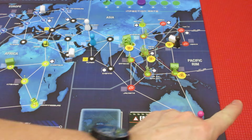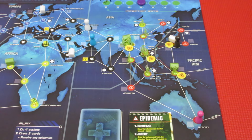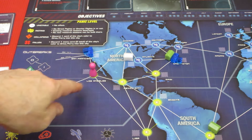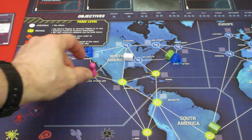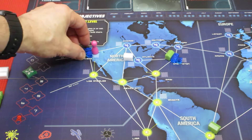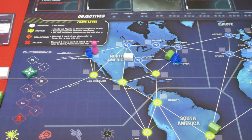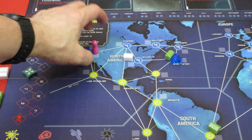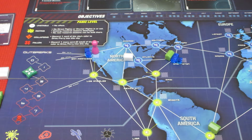Her second action, she's gonna go from Sydney and pop over to Los Angeles. She took the long flight of Sydney to Los Angeles - that was her second action. Her third action will be to move to San Francisco. And her fourth and final action will be to treat some of the Milan Pox, so that there's only two there now. That's good - is it great? No, but it's good.